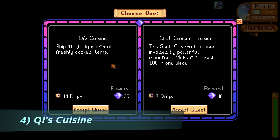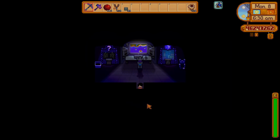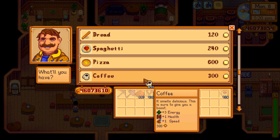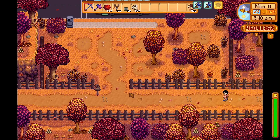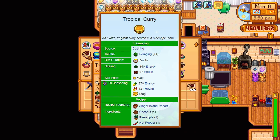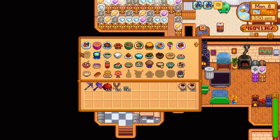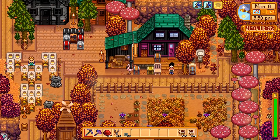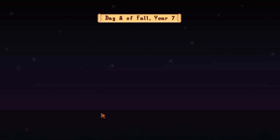The fourth quest is Qi's Cuisine and you'll receive 25 gems if you can ship 100,000 gold worth of freshly cooked items within 14 days. These dishes will have 'fresh' in their name, so you can't ship anything cooked prior to accepting the quest. You can utilize items and recipes you already have on hand like fish for sashimi, eggs for fried eggs, and hazelnuts for roasted hazelnuts. If you have the recipe for tropical curry from the island resort and prep pineapples, hot peppers, and coconuts beforehand, this is a good option as it's easy and sells for 500 each. If gold doesn't matter to you, buy the triple shot espresso recipe from Gus as well as 669 coffees — each espresso costs 900 to make and only sells for 450, but it's a quick way of knocking this out.